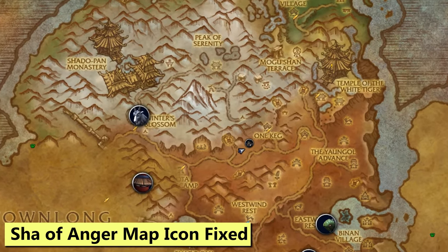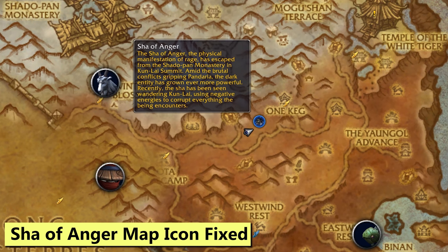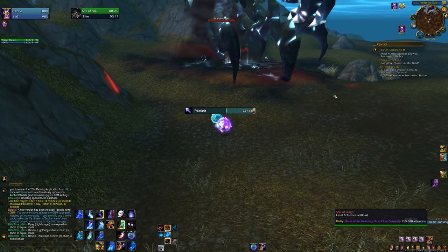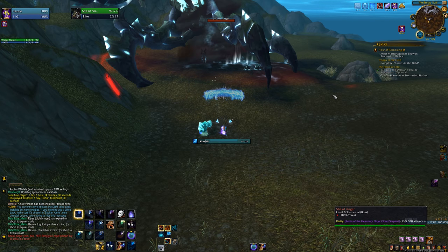And the last highlight, which is sure to shake up your world: Shaw of Anger's map icon has been fixed to its correct permanent location. Maybe now I'll be capable of flying straight there without getting lost and wondering why I'm in Pandaria. Or maybe not — some things don't change.